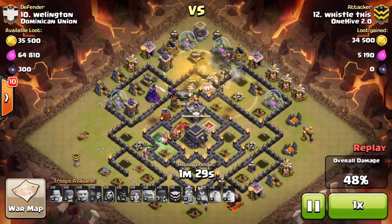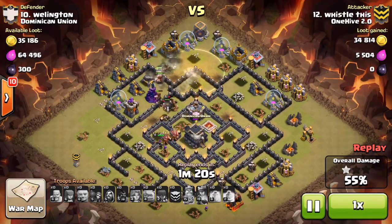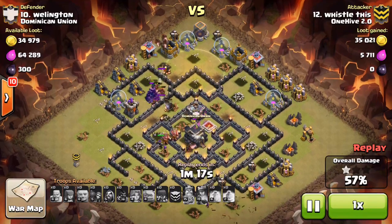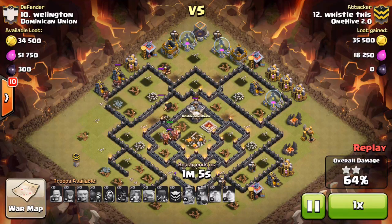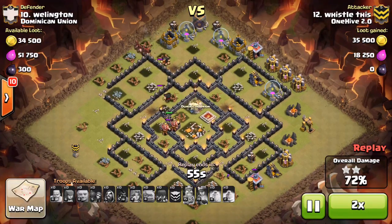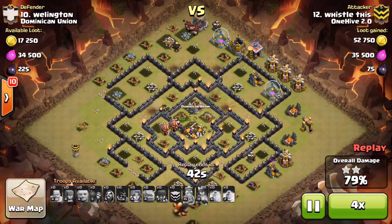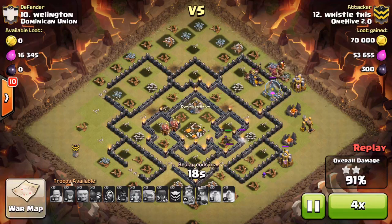He has his last heal there, which was great — he ends up getting almost all of his Hogs with that heal. He doesn't have much of the base left after that, with his Queen still alive and a lot of Hogs left for cleanup. It was honestly a pretty easy base for him. He finished it with a really good amount of time. That Giant, by the way, is still going — you're going to eventually see it hit that Spring Trap. It was unbelievable how far that little guy made it. Great attack by Whistle — producing a bunch of really great 3 stars lately, so keep it up, Whistle.